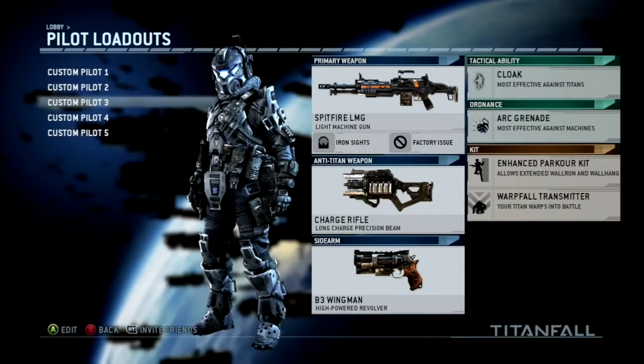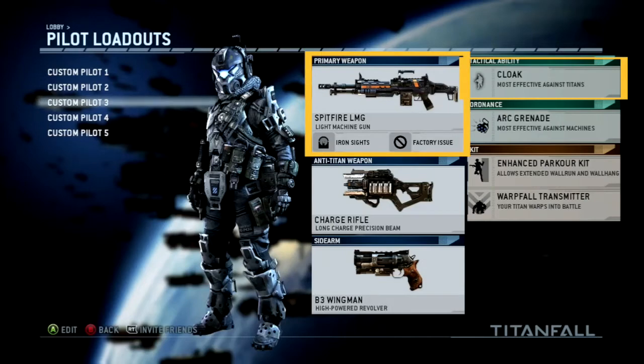If you can utilize those three things, you can take down any enemy titan really fast: using the Cloak to jump onto the enemy titan undetected, using the Spitfire to take down the titan quickly, and using the Warp Fall Transmitter as a fallback plan in case the enemy pilot abandons his titan and you want to destroy it — provided yours is ready to deploy.